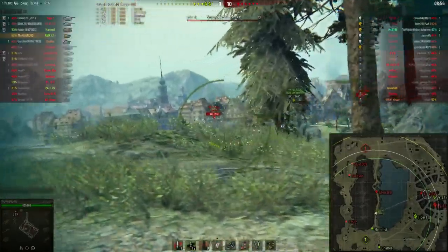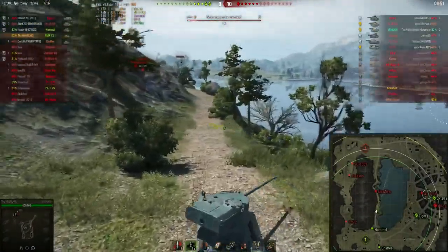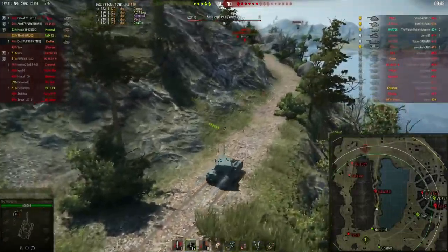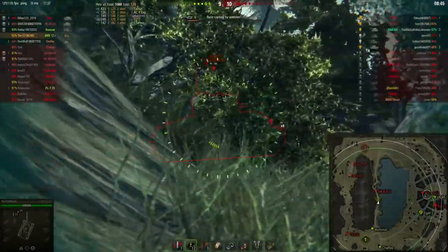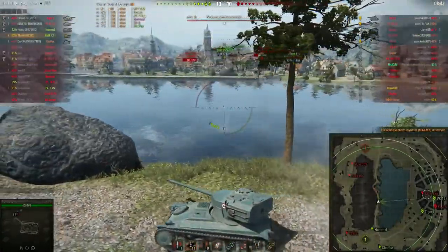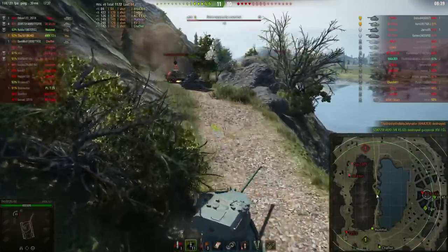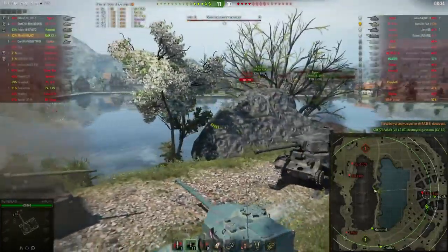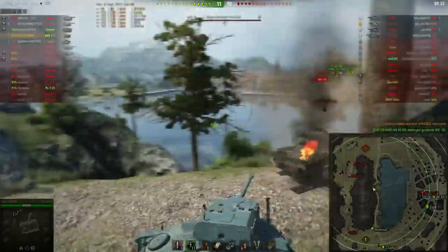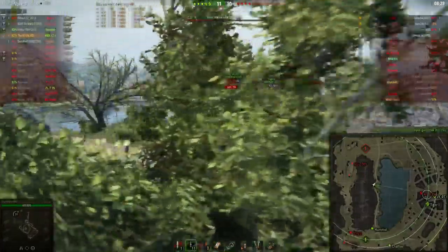A very good player in the M4A3E8 is in the middle of the map there — and now he's in one-shot range for me, which would be really nice. Because he's the best player on the enemy team, if I manage to take down this position here I will be able to use the whole middle road to my advantage. And that's exactly what I did — this guy is dead. The best player on the enemy team is down and now we are one tank in front, in the lead.